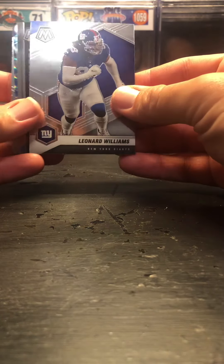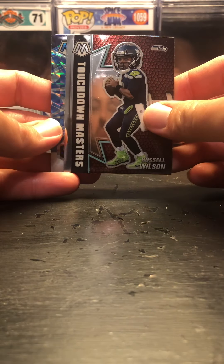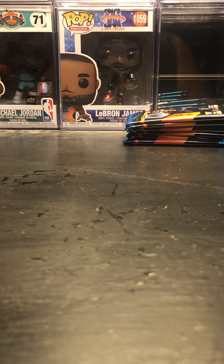Let's see what we got here. We got a Leonard Williams — funny, the guy on the box — Russell Wilson touchdown masters, Brandon Cooks to 99... no, I'm kidding, and a Caleb Farley rookie.